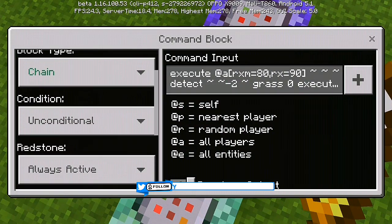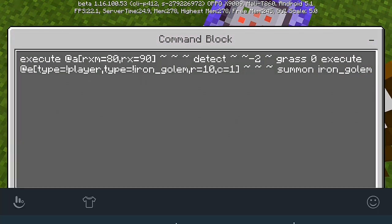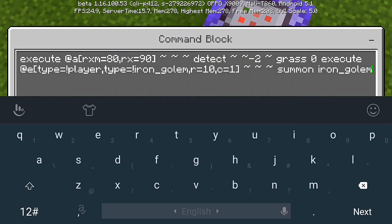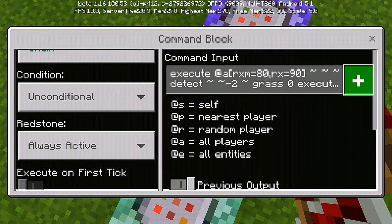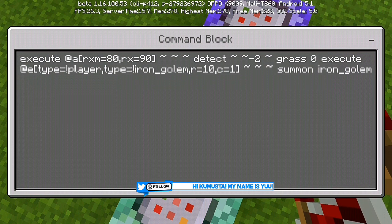For our second command block — chain, unconditional, always active — the command is: execute at @e[rxm=80,rx=90] ~ ~ ~ detect 2 ~ -2 ~ grass, then execute at @e[type=player,type=iron_golem,r=10,c=11] and close bracket, then 3 ~ ~ ~ summon iron_golem.